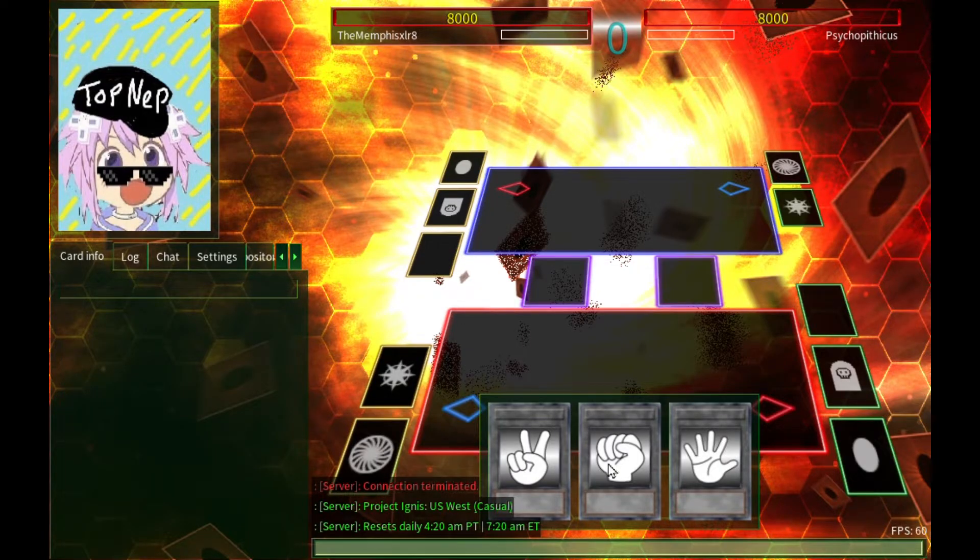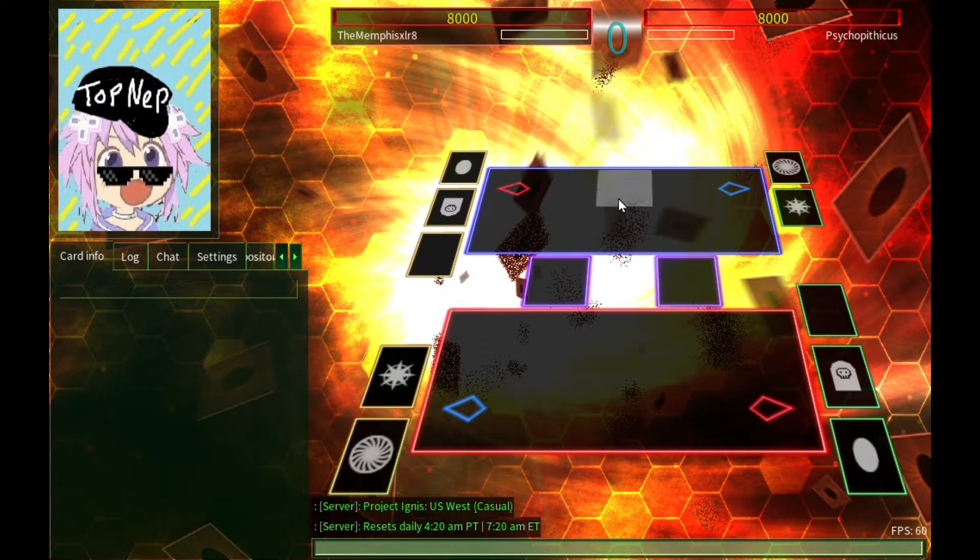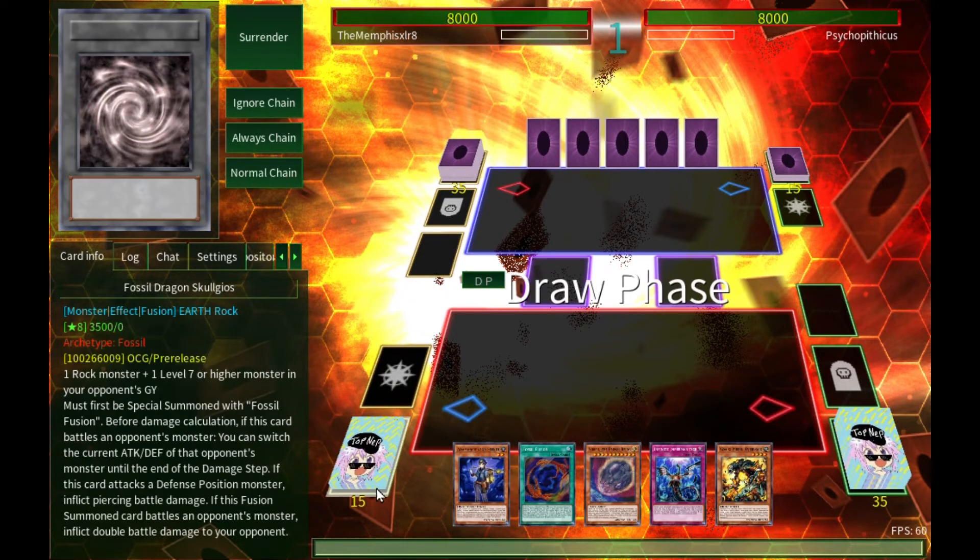Second opponent. Sometimes people just don't want to play — it's a thing. We're going second again, which is where we like to be. I was tempted to build this deck by a gentleman named Blood Hunter who commented on one of my older videos about the Outer Entities. I started building this because of that.